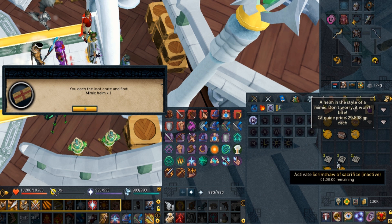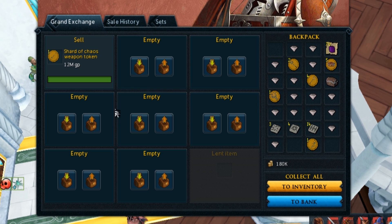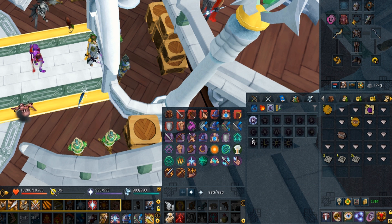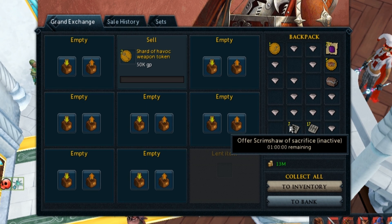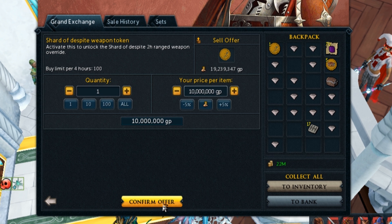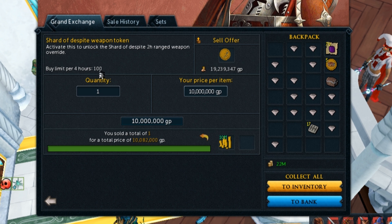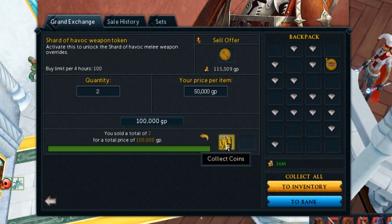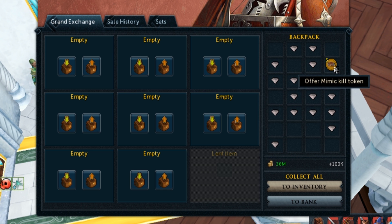Mimic Helm — how much is it? 29k. I got excited. It sold over mid — 12.9, which is literally mid price. That's a lot of money. We'll break down those into Scrimshaw of Sacrifice and Aggression, which should give us more money. They all sold — just under mid, 1.2 mil each, not bad. This token sold for a mil, which is actually pretty epic. That token sold for 12.1. These ones sold for 100k each. This one didn't sell for 15 mil, so we stuck it in for 10 mil — and it sold, pretty much 10 mil. So we got 10 mil from that token as well. 763k for the uncut dragonstones. We sold those tokens for 50k each. And we got five mimic kill tokens back.